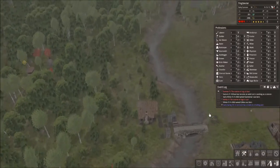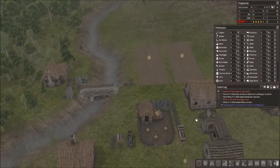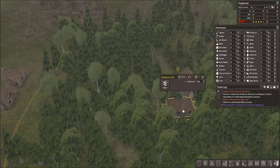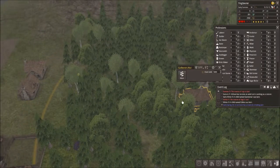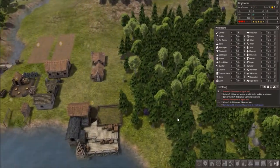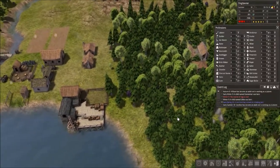Let me manually cut down some trees right here. How's the hunting cabin coming? It's built — good. I want two people working at the hunting cabin and two people working at the forester's. Cicelyne has become an adult.